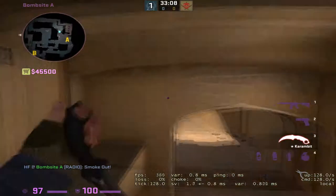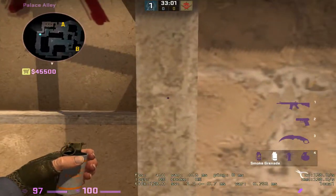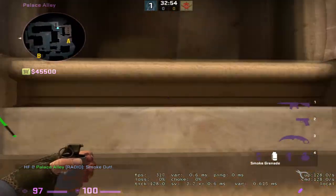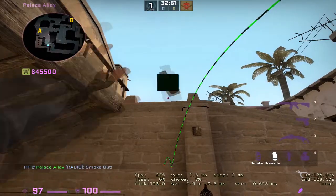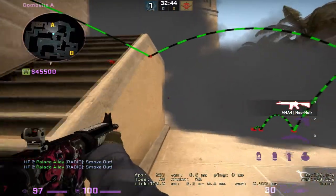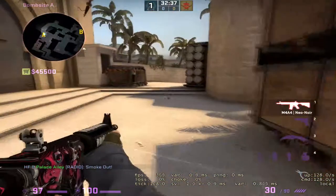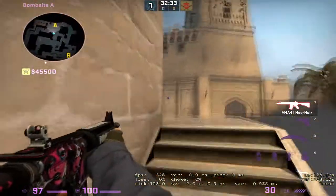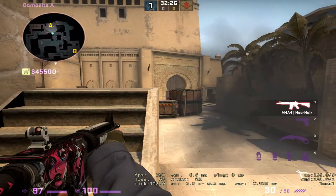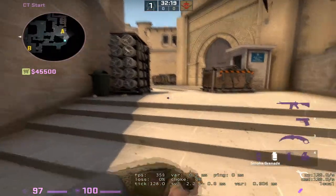On a standard A-take where somebody throws a top stairs smoke and then a jungle smoke, there will be a gap here. But what you really want to do is hold right here and watch the people cross over to triple. There is absolutely no way they see you there with that top stairs smoke down. This is a great angle to help support — you can make the calls. You don't necessarily have to get the kills here, but you can make the calls on how many people are going to triple, and that will help your CT player who most likely is smoked off.